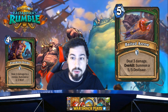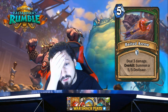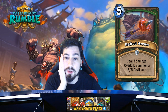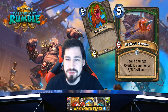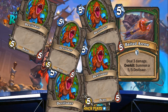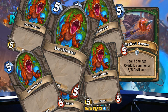Why not pay one more mana and get a 5/5 if you overkill? The problem is if you don't overkill, this card feels really bad. But I think it'll see play — Hunter on turn five, what do they have besides the Spellstone? Right now we have deathrattle Hunter running around, when you pop the Devilsaur egg you get a 5/5 Devilsaur, and now you have Baited Arrow. There's just so many Devilsaurs — I'm already getting PTSD from the egg, and now we're dealing with Baited Arrow too.